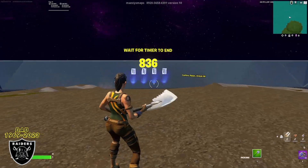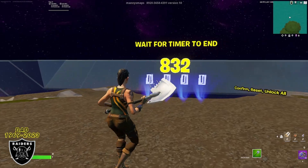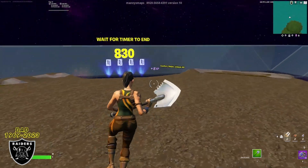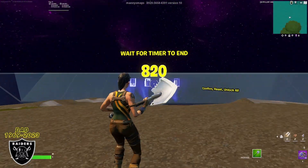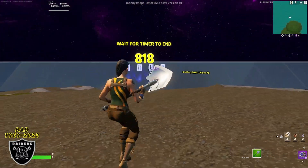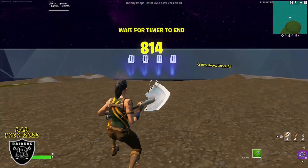Now you know exactly what to do here — wait for the timer to hit zero. As soon as it hits zero we'll meet back here and I'll give you the password to get right to the XP glitches. Quick reminder: the longer you wait in this room even after it hits zero — five or ten extra minutes — you are going to get even more XP.